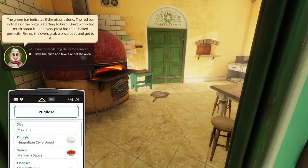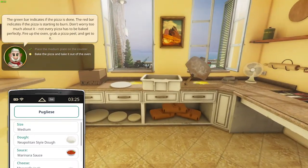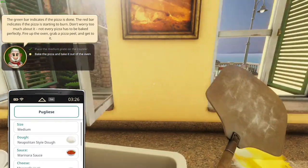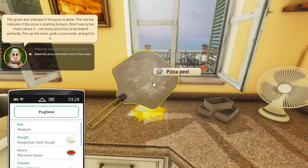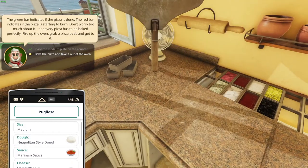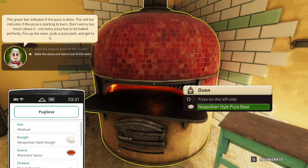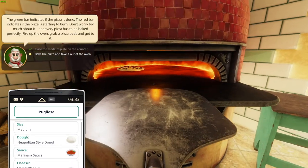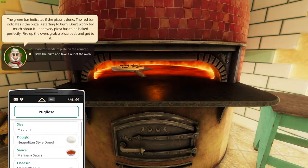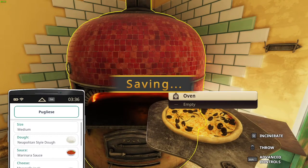Everything seems to be going well. Look at the view guys — isn't this so beautiful? Just looking out the window, seeing that view. Let's see if our pizza is done — it is done, we can take it out. Let's make sure it doesn't burn. So let's take out the pizza. Is that burned or is that just the olives? I think that's just the olives — that's how they look.